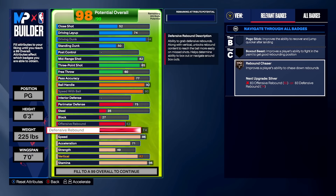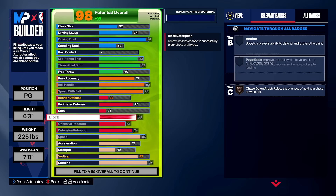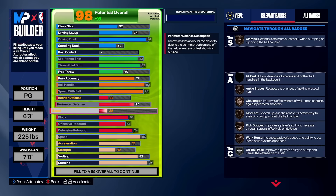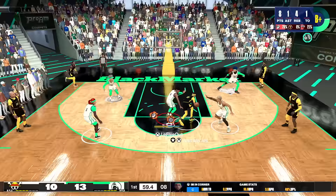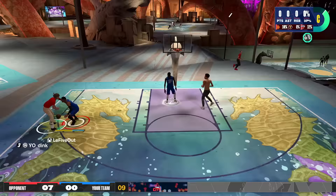One thing we had to sacrifice was the steal rating — prime Russ was jumping passing lanes, and steel rating matters for that, but steal is just too expensive on a guard in this game. We did get 68 block, which gives us bronze Chase Down, and we can wall up in the paint. With maxed-out 71 interior defense, we get good paint contests. Stay between your opponent and the basket and you can absolutely get stops, even at six foot three.